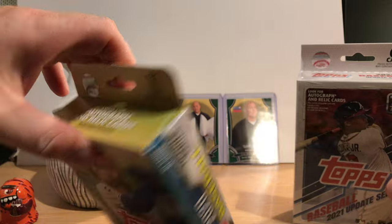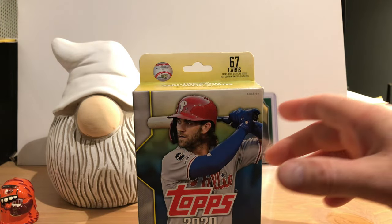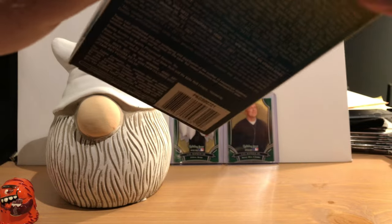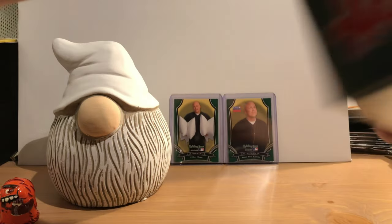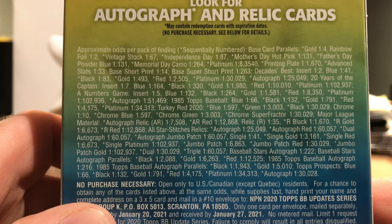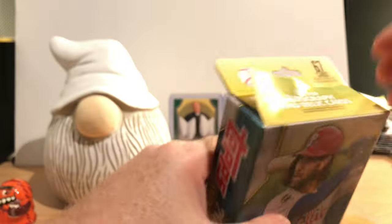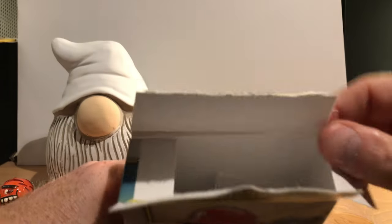We'll start with the older pack, 2020, and then do 2021 after that. This box is a little different from what I'm used to opening. Look for autograph and relic cards - gold is one in four. I'm used to opening from the side, which the newer ones have. I got these off eBay and I should have opened that from the bottom.